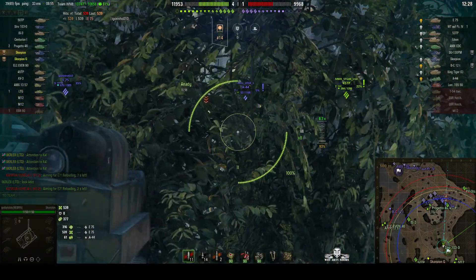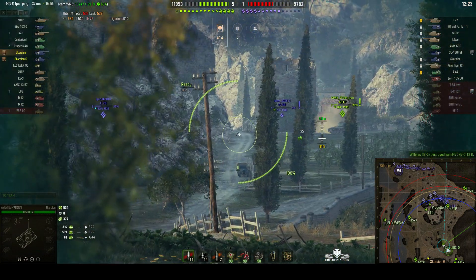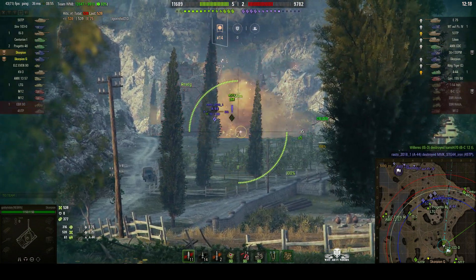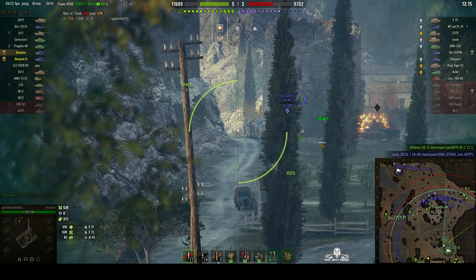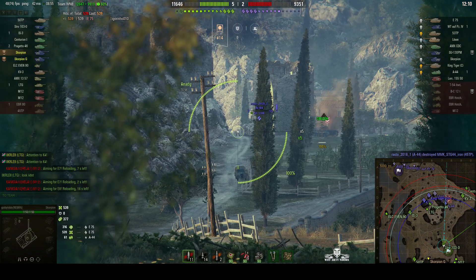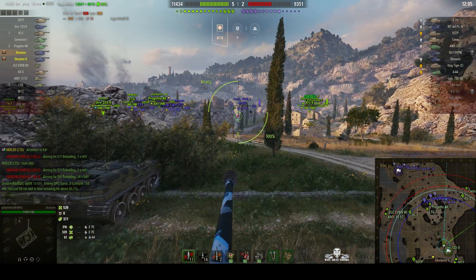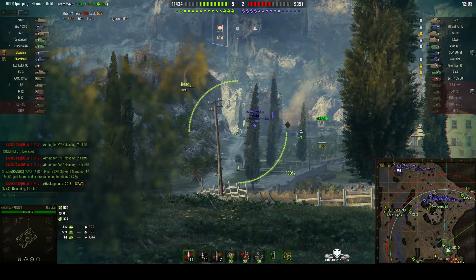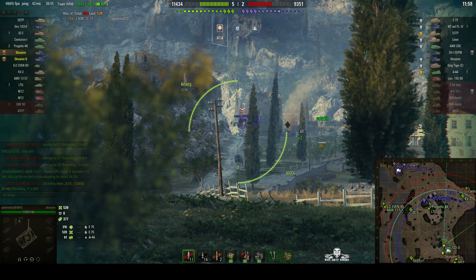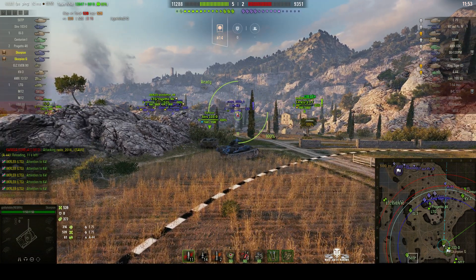Now the A44 — any chance of a shot? Not really, he's behind that tower at the moment, but he's low on hit points so one shot should be enough to finish him off. We just lost the 45 TP. Will he pop out? It'd be an extremely bad move if the A44 did, but he's actually taking up a position to block our KB3 and Centurion. He is low on hit points though.